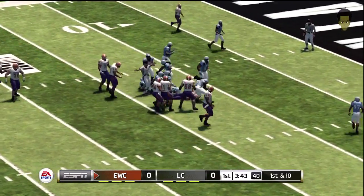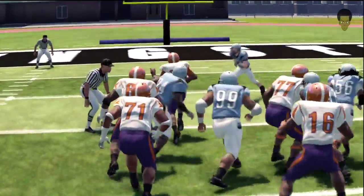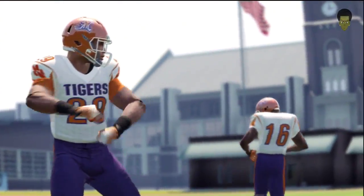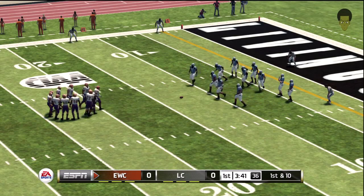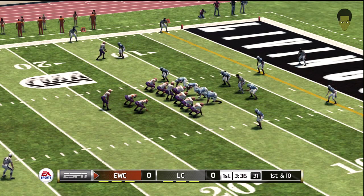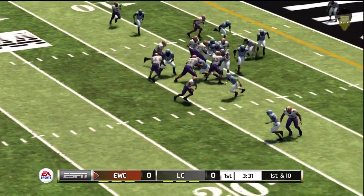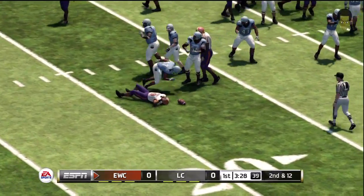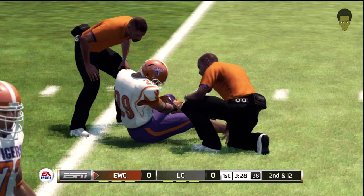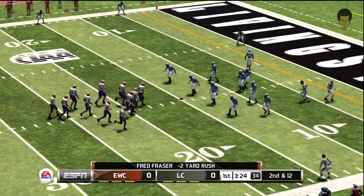They hand it off again — very good tackle in space. I like how efficient the offense looked on that play; everybody knew their assignment and it all came together for a nice run. From the 13 yard line, it's first down. He tackles him for a loss and Fraser is slow to get up — he might be hurt. That'll bring up second and 12 from the 15 yard line.